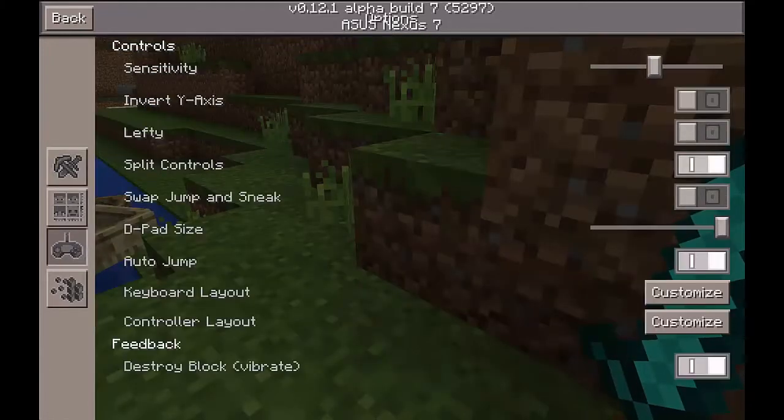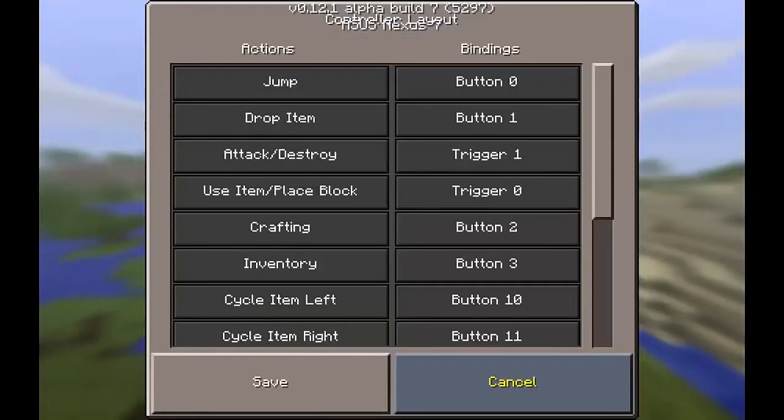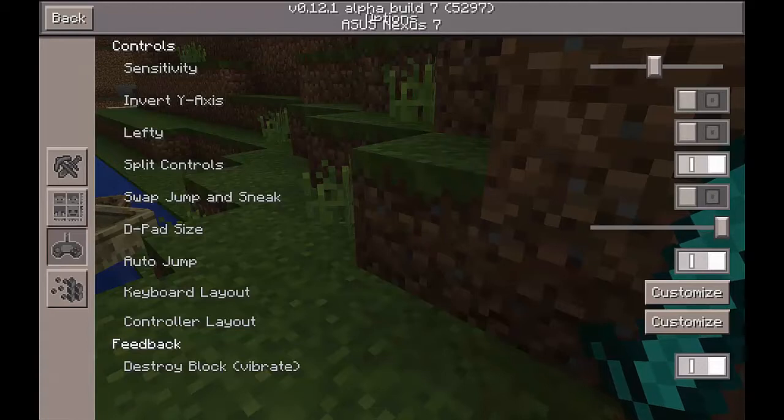They also added controller support, and you can pick what keyboard layout you want. They have a controller layout too, though I'm not using a controller right now. There's also an option for auto jump, which is really helpful because a lot of times I just randomly jump and it makes me jump off a cliff. You can pick if you want auto jump — I usually leave it off.